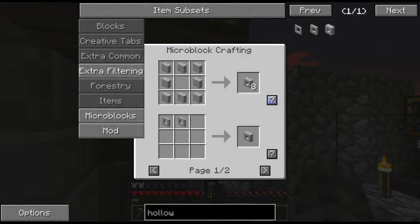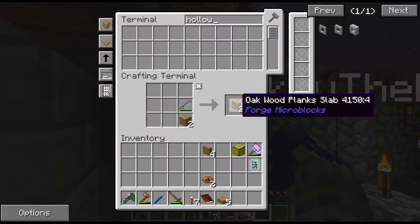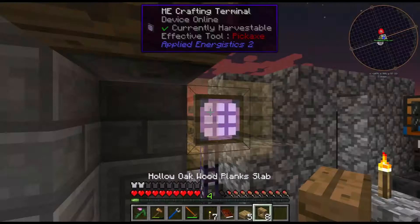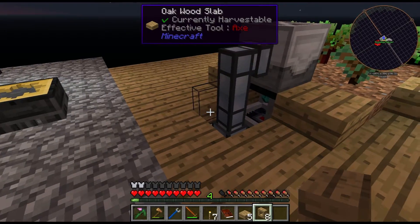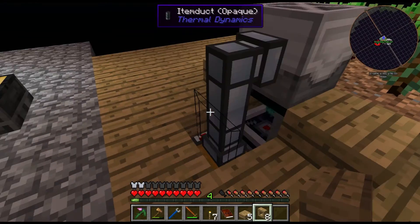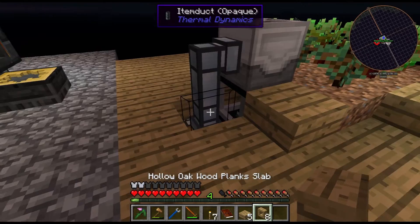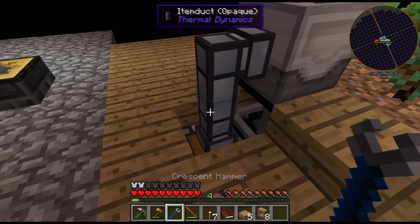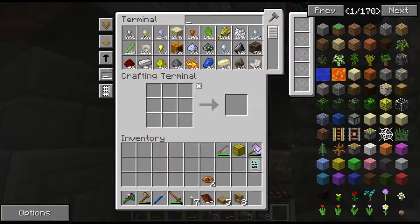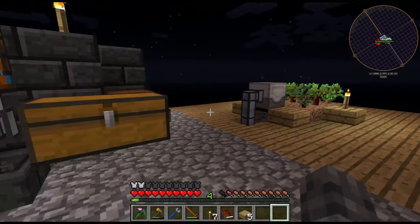Of course you wind up with a lot of them, but I thought item ducts were microblock compatible — are they not? No, they are not. However, you can whack one with a wrench to disconnect. That doesn't help me put them through a microblock though, does it? No, it does not. Too bad — they have their own cover system. What you get is what you're going to get, then.